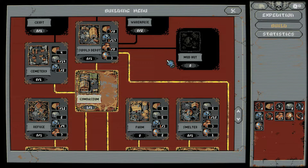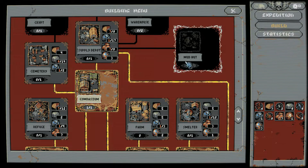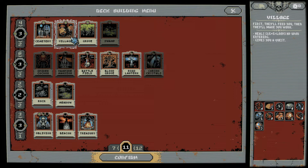I think we're just going to set off the expedition. We've unlocked the gymnasium — that was last time, right? We have the village cards now. Let's take a look at our deck. Let's see what we got here. We got the village, we had that last time.